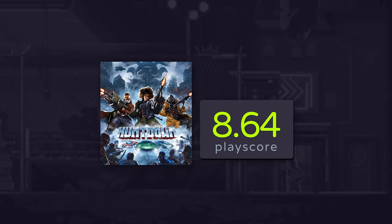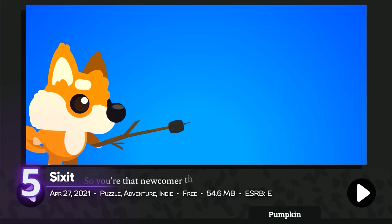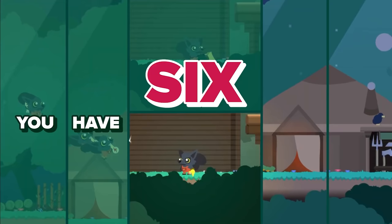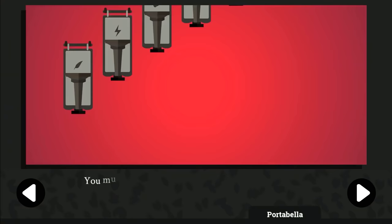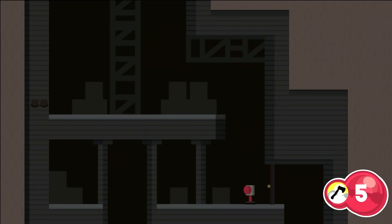Sixit is an indie adventure that takes players to a strange world full of anthropomorphic characters. Its gimmick lies in its limited number of moves — the story follows a young mammal with a strange gift to only move six actions, hence the name. Your journey will consist of repelling a vicious, sentient storm that threatens the land. Make the best of your limited moves and solve a myriad of puzzles through trial and error. A playscore of 8.66.